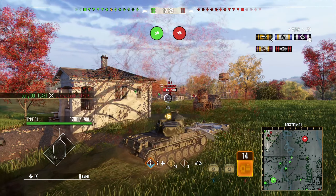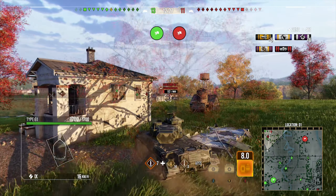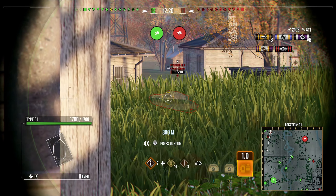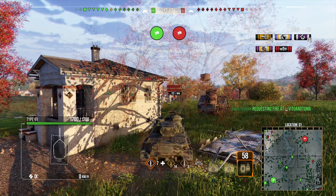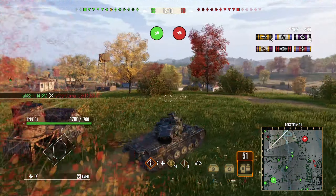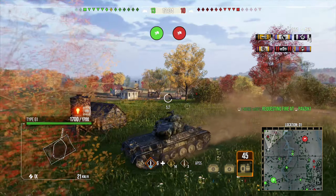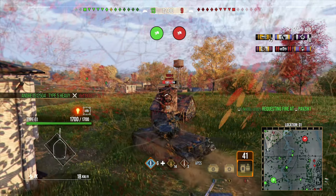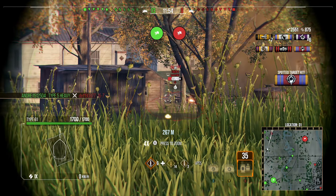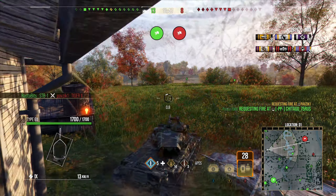We don't manage to pen the Centurion — not really expecting to since only his upper plate was visible. We try to get the side of the turret but he goes undetected just as we're looking. Pushing further risks getting detected because there are always TD campers in the back. We find a Tiger II who decided three minutes into the game to push to where all his teammates have died — he goes back to the garage pretty quickly too.